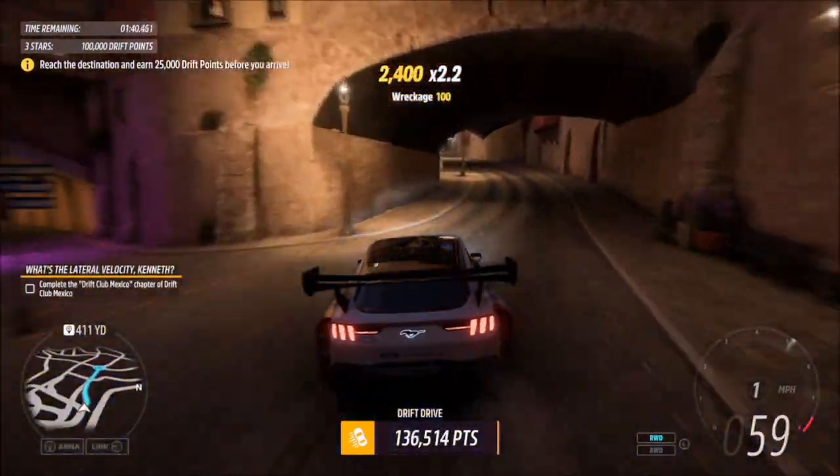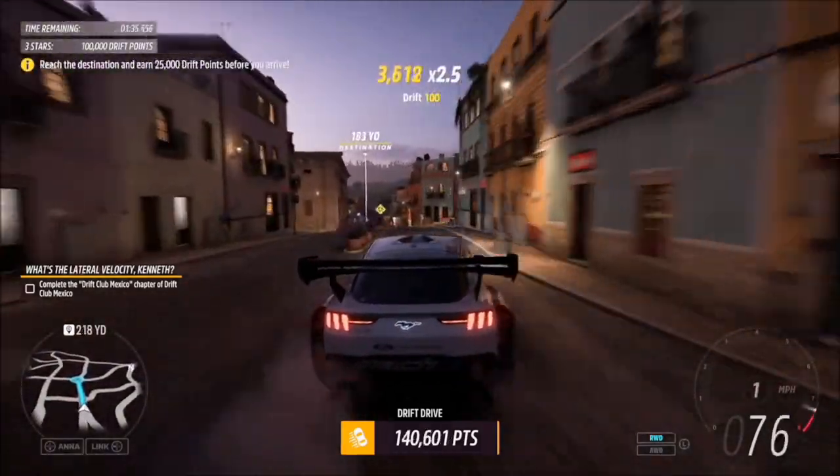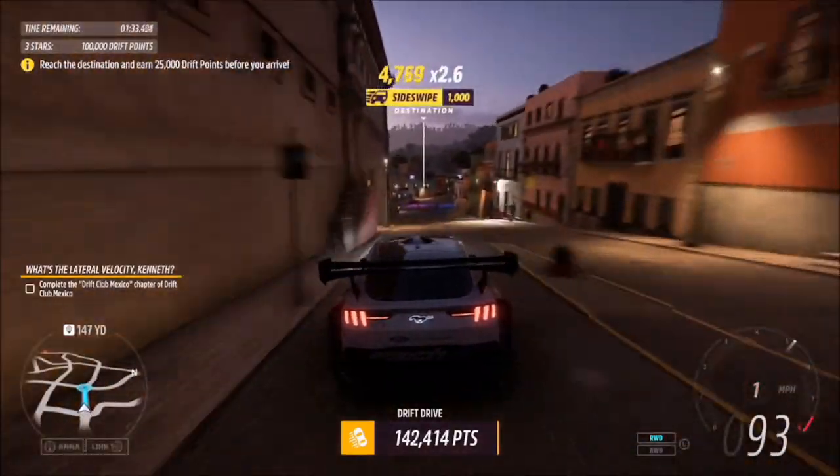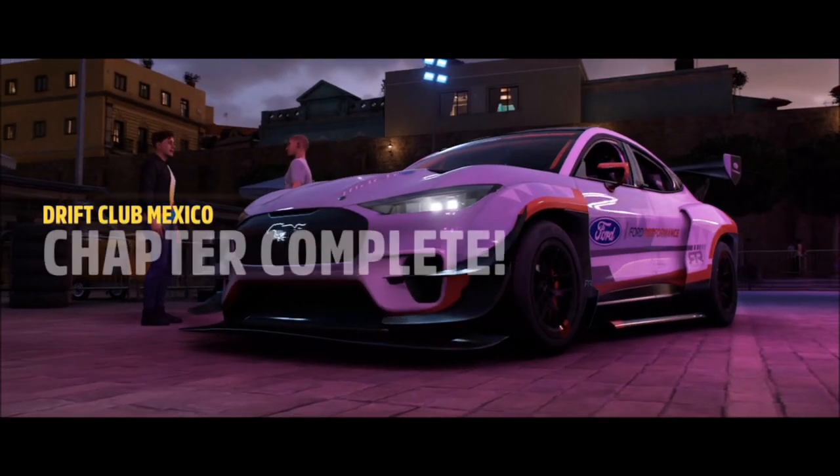In essence, all you need to do is complete those 6 challenges, and once you've completed the 6th and final one — in which you'll be using the Mustang Mach-E — you will unlock the car to use yourself. It's literally as simple as that.